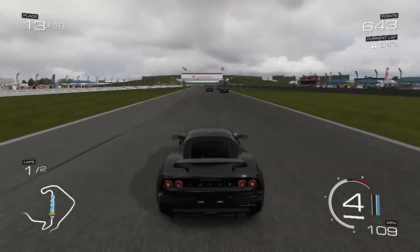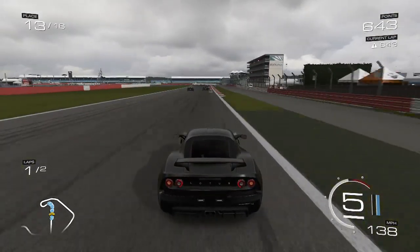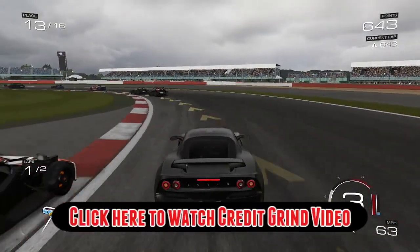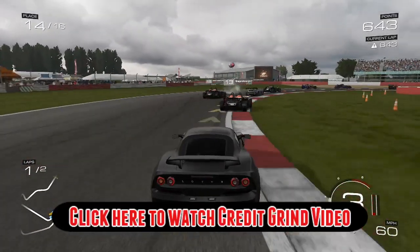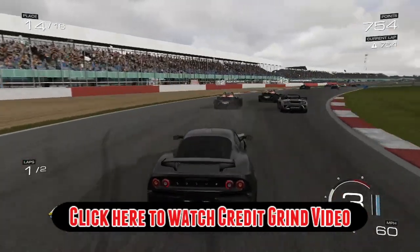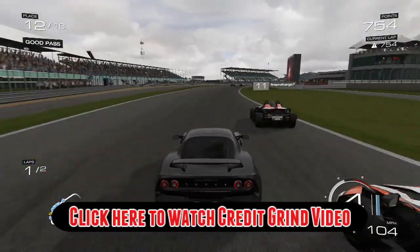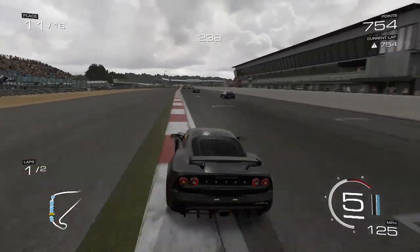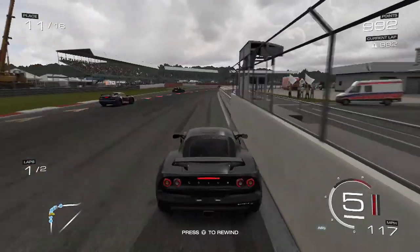The second method is the credit grind method. It is kind of boring but it does get you some money. You need to get in the Lotus E21, or something equivalent that can beat the Indy cars on the Indy 500 track on the hardest difficulty. If you have something that can do that, you can do this credit grind method — it's by far the best one.